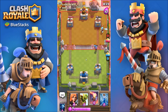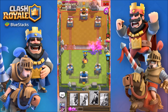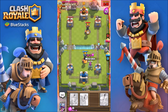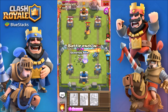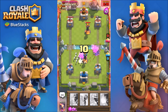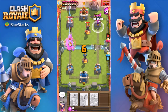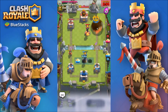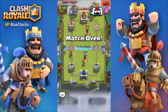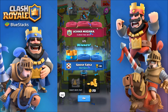Let's put an inferno tower just for defense. Zap those — and this one should be over. Can we cycle back in time? Skeleton army for that — here we go. Fireball — and boom, done! Even though he had arrows and a log, two things that counter the goblin barrel, we were still able to get through.